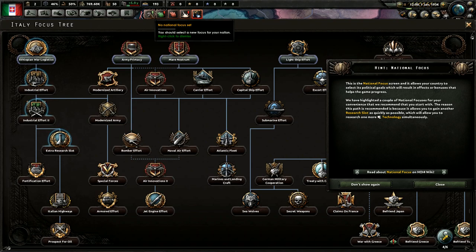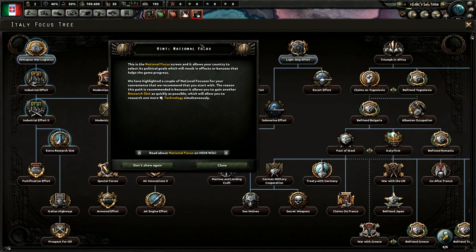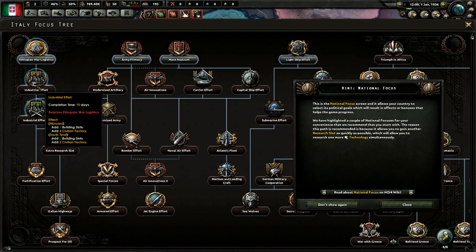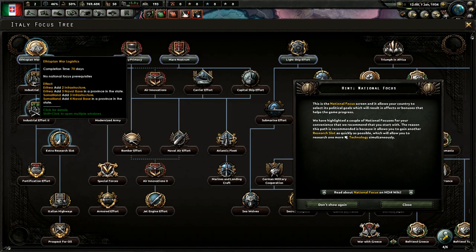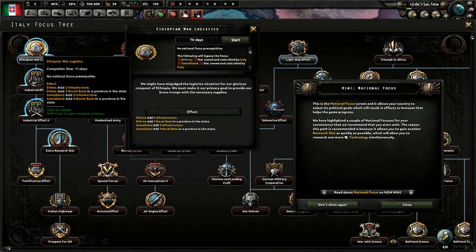This is the national focus screen, which allows your country to select its political goals resulting in effects or bonuses to help the game progress. They've highlighted a couple of recommended national focuses. The reason 'Rearm' is recommended is because it allows you to gain another research slot as quickly as possible, which allows you to research one more technology simultaneously. I agree — let's go to industrial effort. It requires Ethiopian war logistics, so we have to do this one first. Italy had Ethiopia in this period, and it allows us to build three naval bases in Ethiopia and two infrastructure, which will be handy. I'll click start.